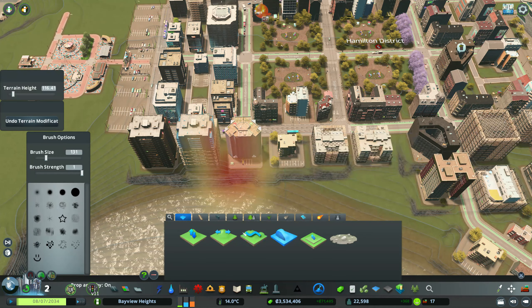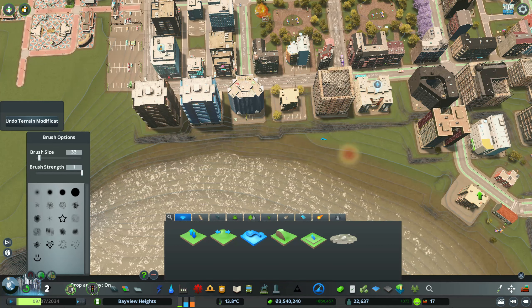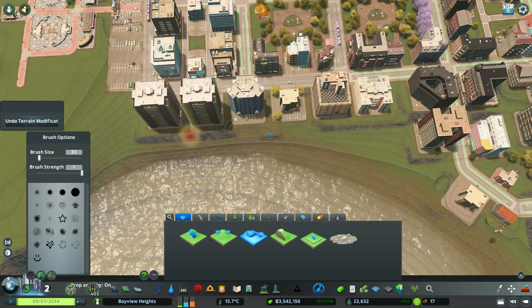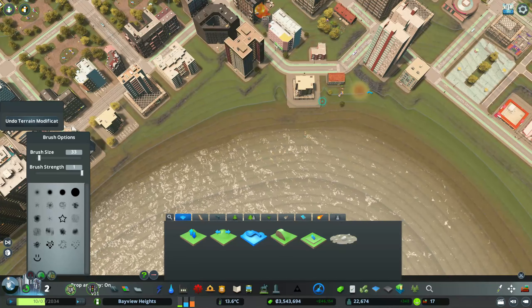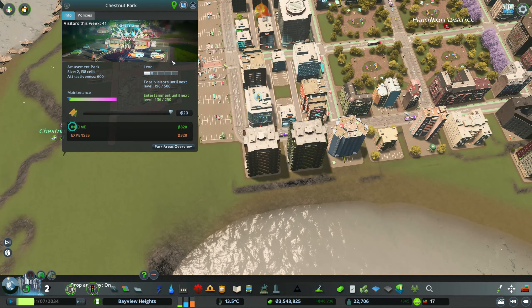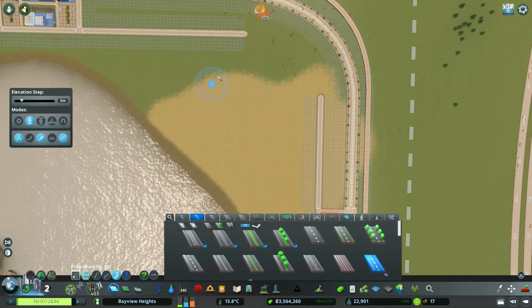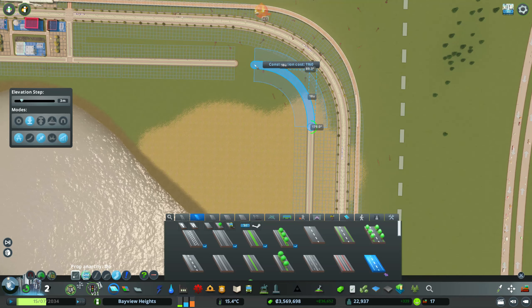You can see the buildings are getting way too high, but we're getting to the point where that gets fixed. We're doing some terrain editing, but the softening terrain tool isn't doing much against the buildings — they're using the tiles and you can't really edit that. Just being honest.